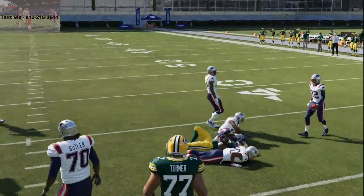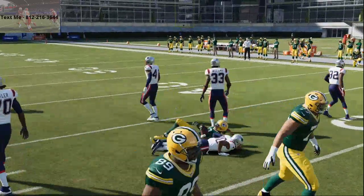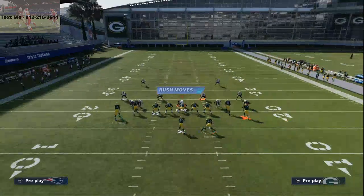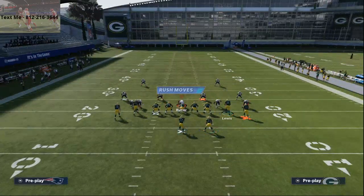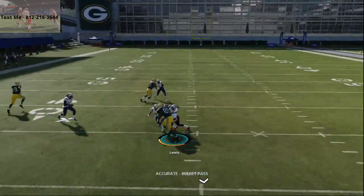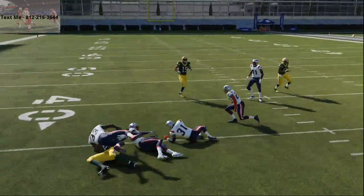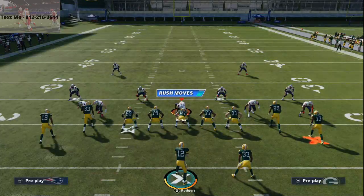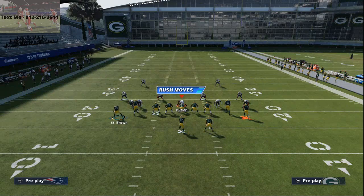That man switch allows Devante Adams to be wide open every single time — it literally does not matter what they do. You hit him right back inside. This offense is really powerful against the man-to-man meta. If someone's running man-to-man on you this play does a great job, and you've also got Mercedes Lewis on a little post route, which works well against man-to-man this year.